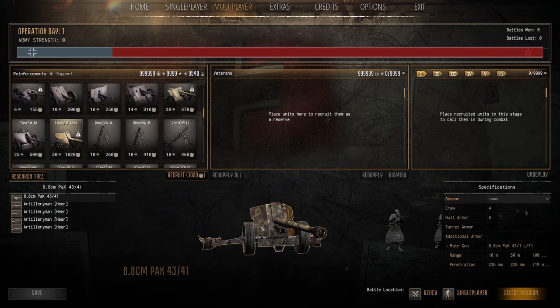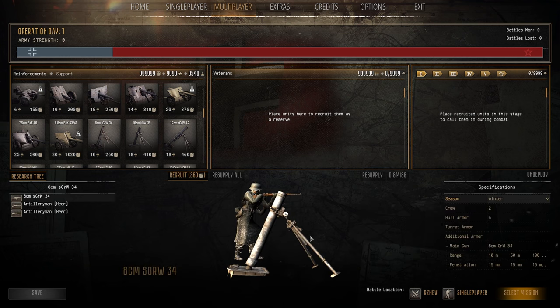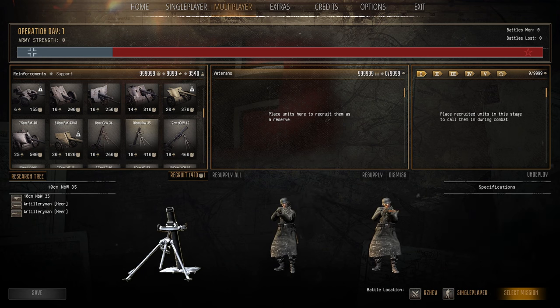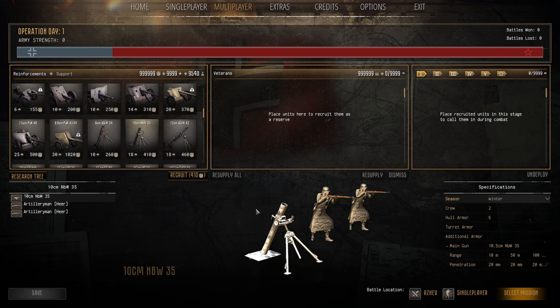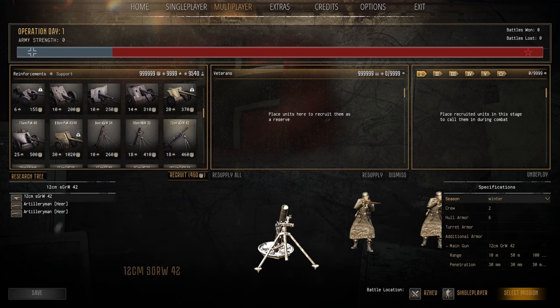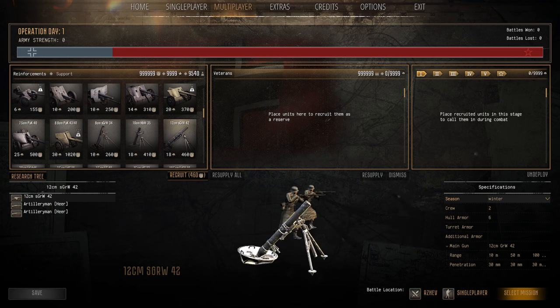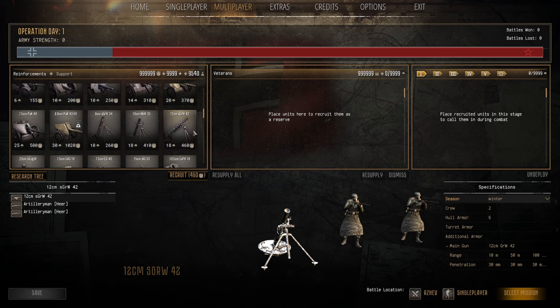Now mortars: the 8cm mortar is 10 pop cap, 260 manpower — fantastic rapid fire, HE and smoke rounds (not white phosphorus, unlike Soviets and Americans). About 30 HE rounds, fairly accurate, decent range around 160 meters, can even take out lightly armored open-top vehicles. Eight centimeters fantastic. The 10cm mortar is 18 pop cap, 410 manpower — not bad, but go straight for the 12cm. The 12cm mortar is 18 pop cap, 460 manpower — HE rounds, better range, will take out light/medium vehicles, can damage heavies, decimates infantry. Fantastic, absolutely love that weapon system.